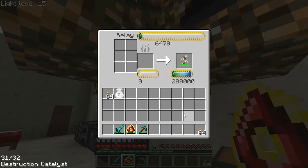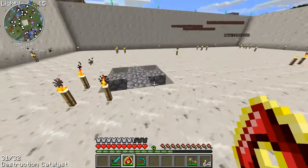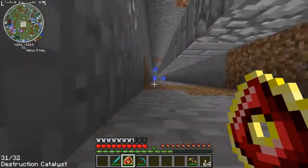Welcome viewers to an incredibly boring mining video once again — I kid, this is actually going to be very short. I'm just using this fully charged Kleinstar to mine out a large cavern. With this destruction catalyst it shouldn't take very long at all.